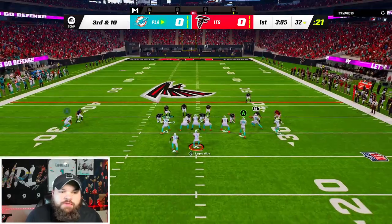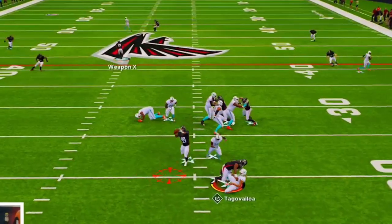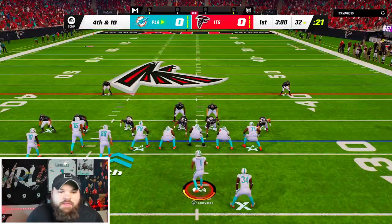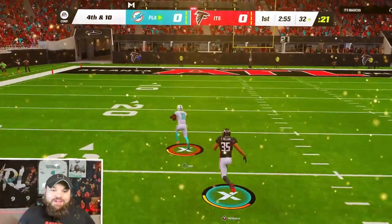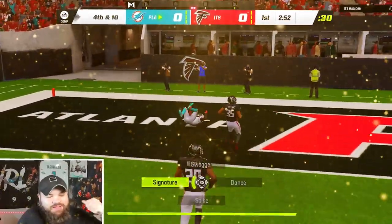He has a KO right there — should have checked. Third and 10, we should have Tyreek Hill come wide open, but we also have Mark Clayton. The Gen 3 release man has a crazy wind-up. Now we're at fourth and 10 — linemen aren't blocking too well — but we have Tyreek. We get into the end zone. Let's go.